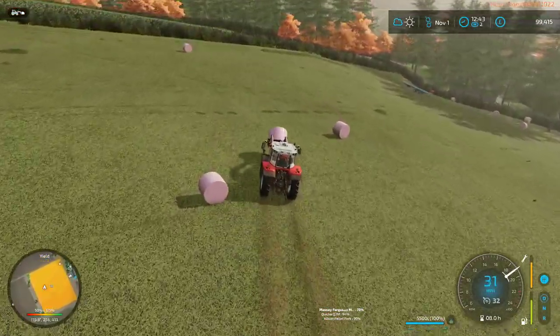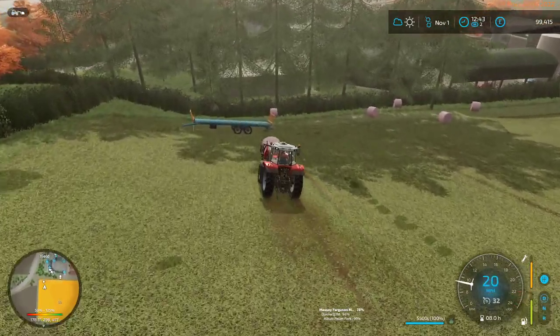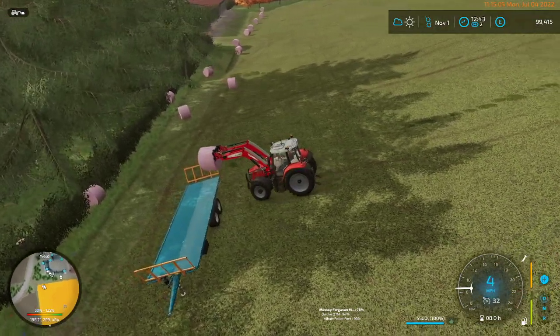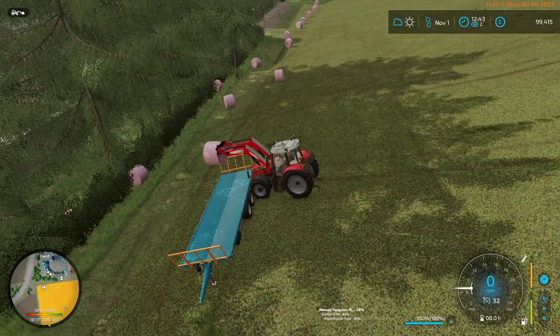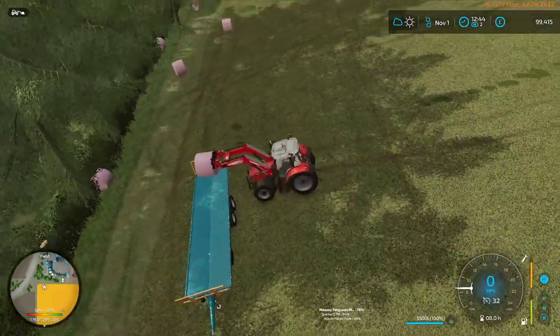I thought that was only a thing for bail forks - if you stab a bail with bail forks it tells you what it is. Oh, slow down! We're also going to have to keep the weight on the back as well, so it's going to make braking interesting. Maybe I should have put this over in front of the cow shed where the ground is flat.